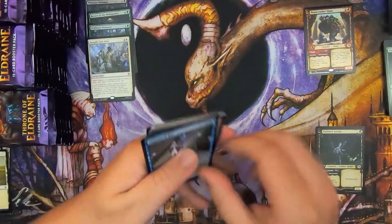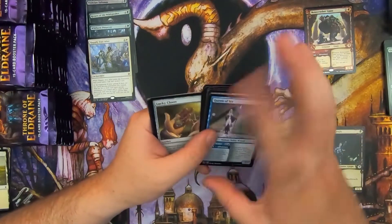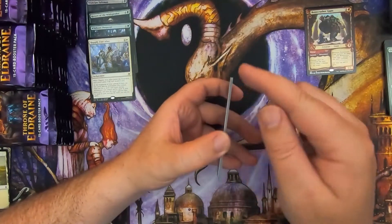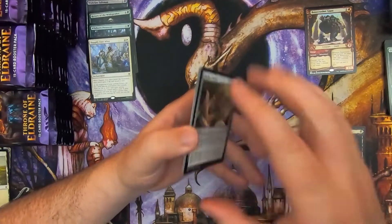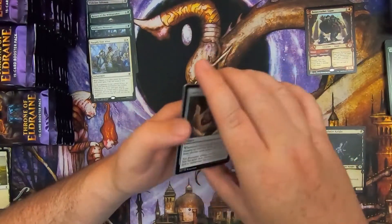The cards themselves are actually a little bit different as well. I don't know if anyone else has noticed this, but some of the cards from this set have a very distinct color difference on the edges. These ones are quite dark. The ones from the bundles, from what I can tell — I'm going to have to compare it — are quite a bit lighter.